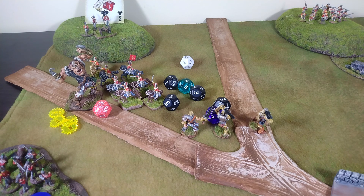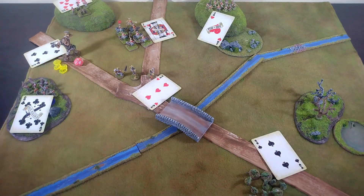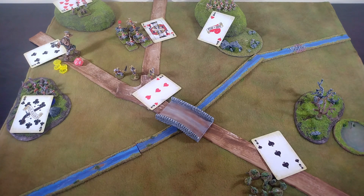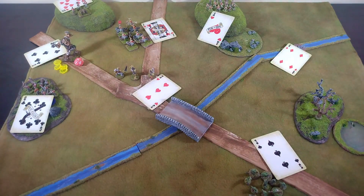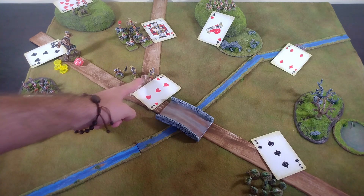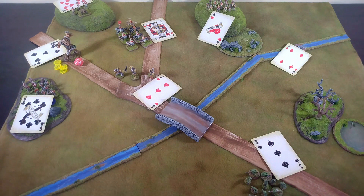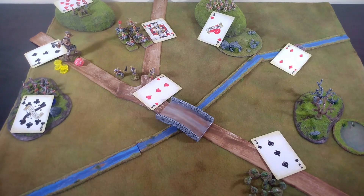The last thing is to flip the cannon around and get ready — it has a 90-degree fire arc and that's the end of the turn. Our final unit takes the board on the four of diamonds. The cards have come up nicely for the British. They're thinking about firing, but the British muskets only have a range of nine inches and these guys are ten inches away — not within range.